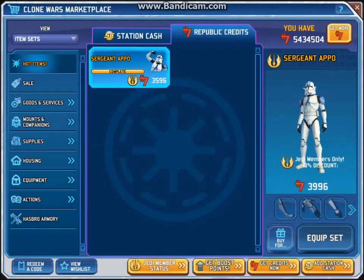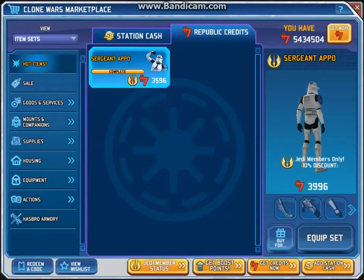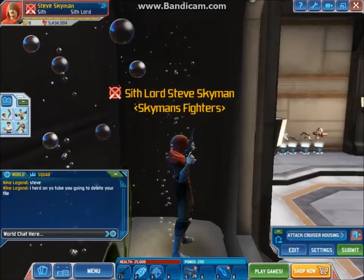And then you got your gear, which I have equipped on my clone class — let's call it the clone class, or trooper class. It's 3,996 credits, fairly priced, and 3,596 for members.